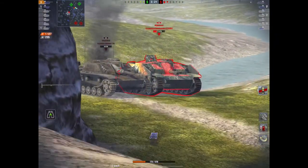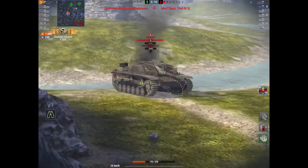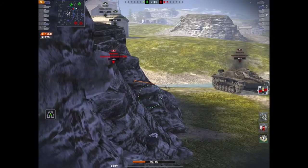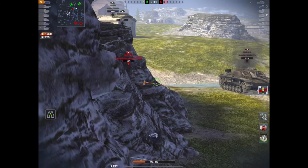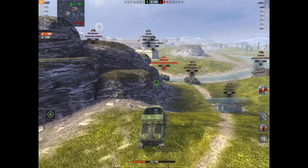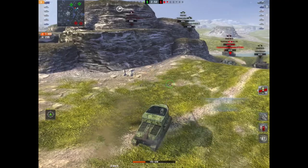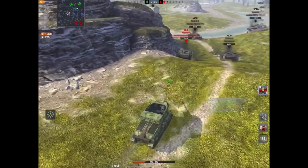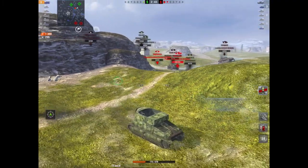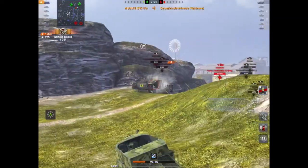The Nightmare is concentrating on the other Stug. Can he take the Stug? No - he just leaves him on like four hit points, which is just rude. The mobility is pretty crap so he's got to wait for them to come around. He's got the penetration, he just doesn't have the mobility. The Nightmare spots him - all he has to do is wait for the Nightmare to roll over the top. There's a Churchill One there as well on full HP.